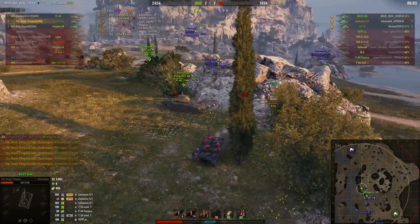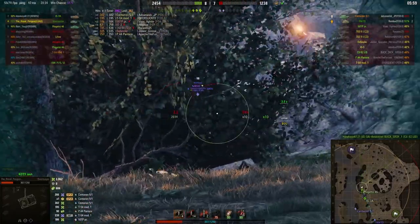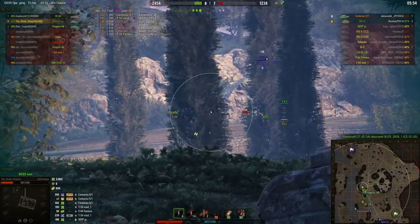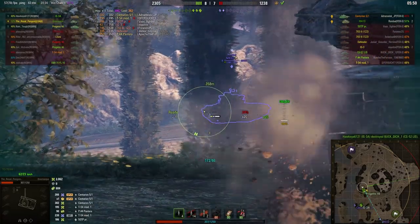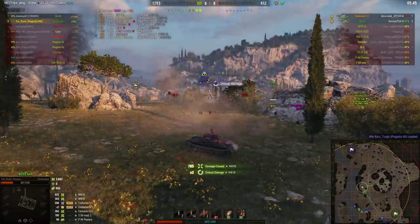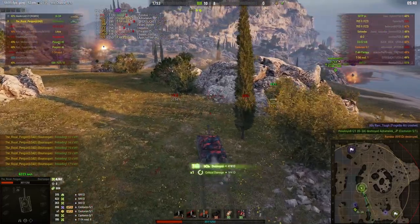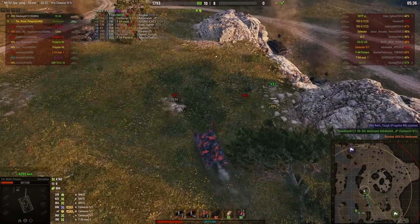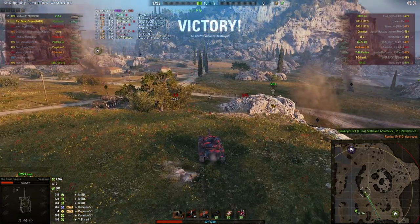The team are still doing well — they've got the advantage on hit points. He pops out from behind those bushes and puts a shot in, tries again, gets it, and sets the M-41D on fire. The M-41D goes up. Now they've got a two-tank advantage and it's all over — all of the enemy are dead.